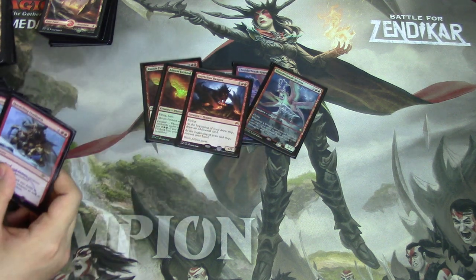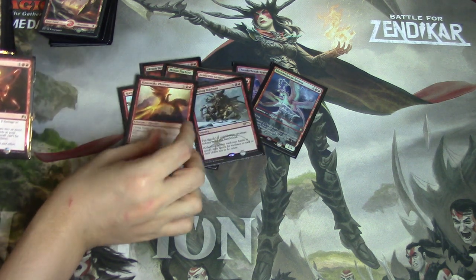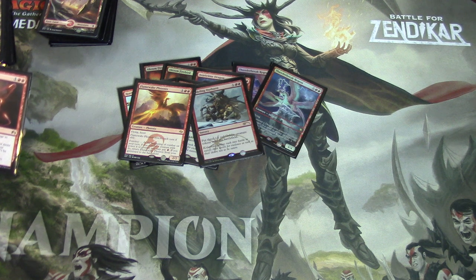The Dragon's very good, but you really just want one of them. Outburst — love it. Flamewake Phoenix — I don't know how I feel about this card. It seems good, but I don't like the fact that you need Ferocious. We don't really have that many Ferocious triggers.